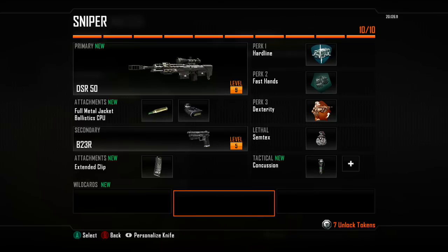In terms of attachments, we're going to be using Full Metal Jacket, known simply as FMJ. This gives you increased material penetration and damage against enemy scorestreaks. Although I haven't tried shooting down enemy scorestreaks with my sniper yet, the main purpose of using FMJ is the ability to shoot through thin objects such as the wooden fences on Nuketown. FMJ on your sniper rifle is a really good option for things like that.